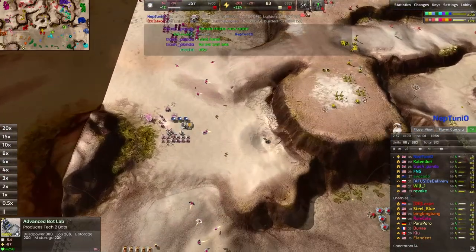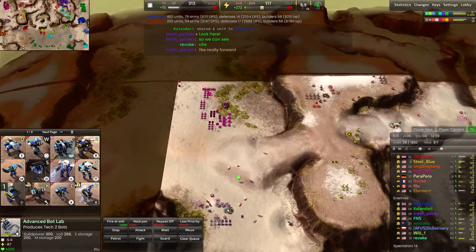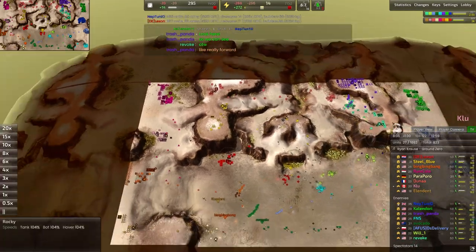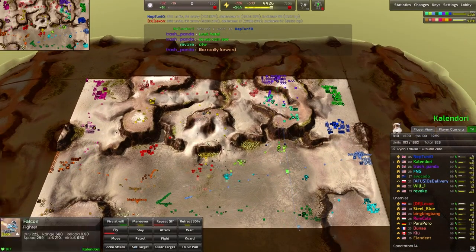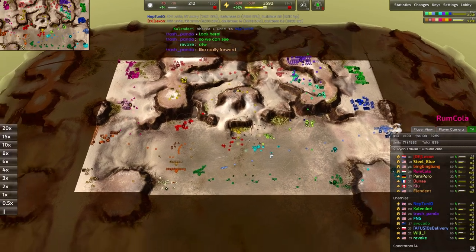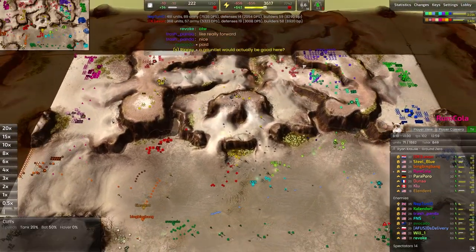We have Neptunio going for T2, and also a T2 constructor back here under the careful watch of Clue. Rumcola has also gone for an air lab, so we do see two fighter walls built. The one for the pink player on the red team is looking a little bit stronger than the one for the green team.